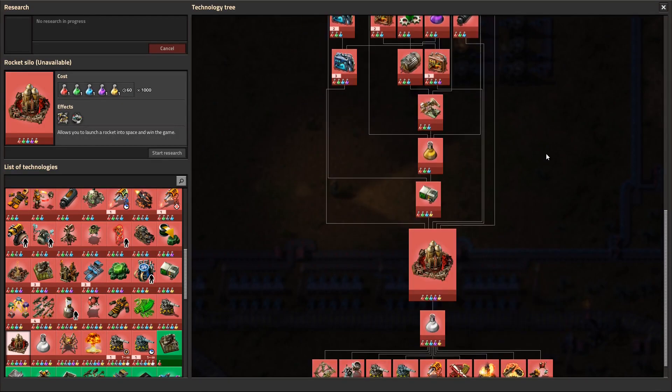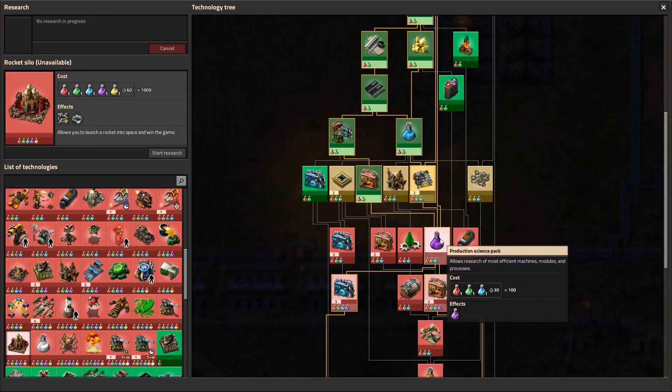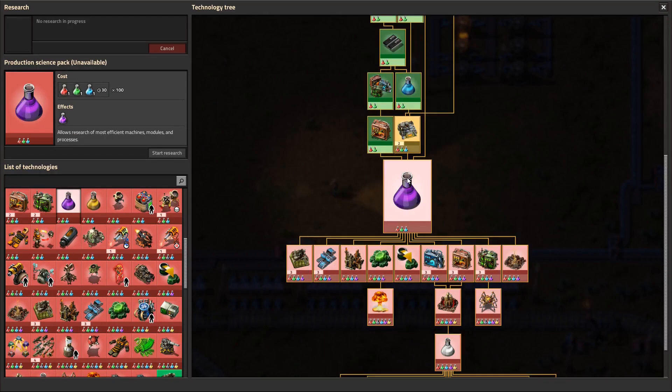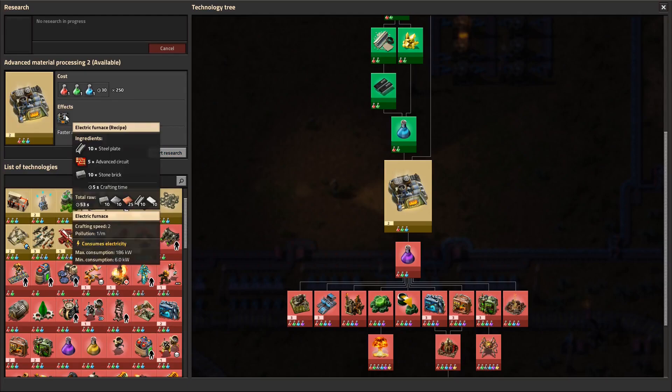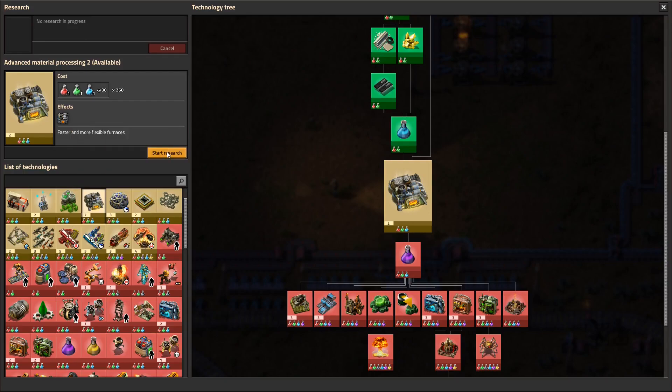It's research — the purple science packs, it's the production science pack. So to research them we need advanced material processing. Let's start with this and we are going to build electric furnaces.